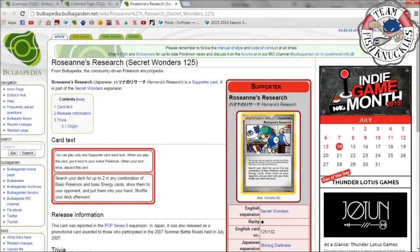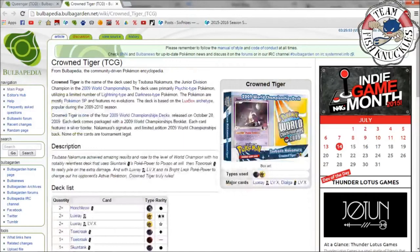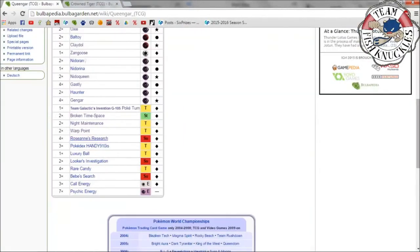Four Roseanne's Research — I really love this card and wish it was back in the game. Search your deck for up to two in any combination of basic Pokémon and basic energy cards, show them to your opponent, and put them in your hand. So you can grab two Gastlies, a Gastly and a Psychic Energy, or two Psychic Energies — any combination you want. You can also grab a Gastly and an Uxie to help set up.